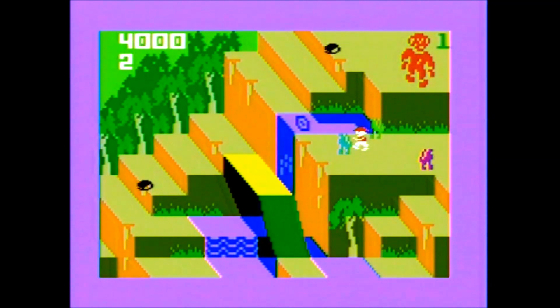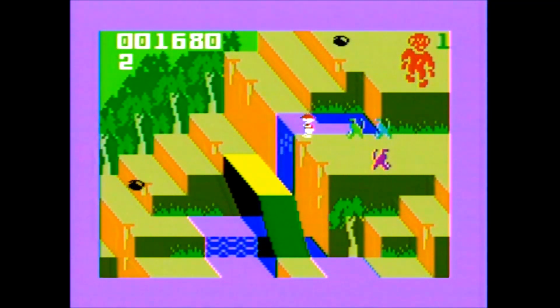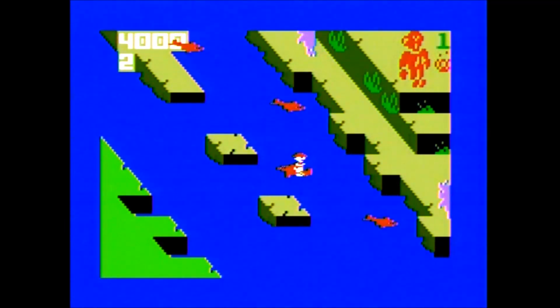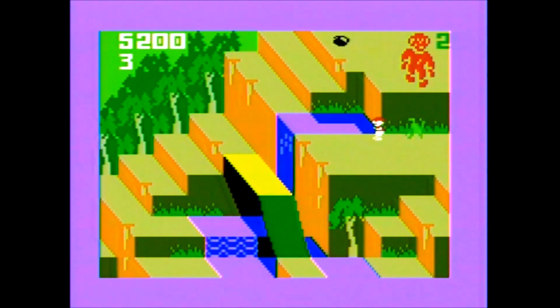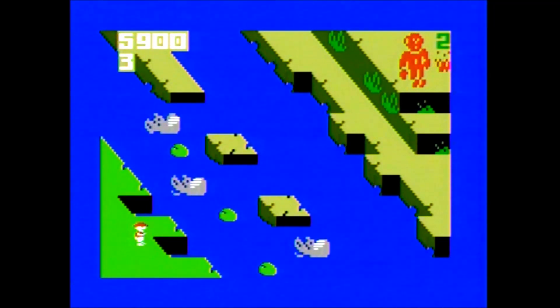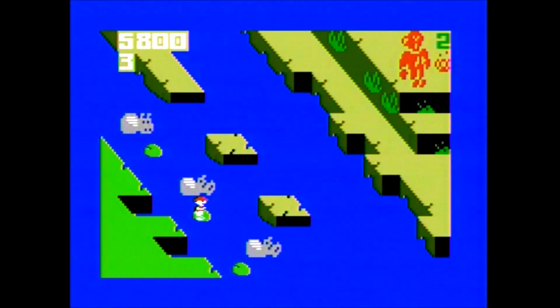Congo Bongo was the only Intellivision game published by Sega and carries a copyright year of 1983. It is based on the 1983 Sega arcade game. According to MobyGames, it was programmed by Mike Null. According to the manual, you are a hunter on a jungle safari trying to get even with a mischievous gorilla named Congo Bongo. At the beginning of the game there's a nice intro scene where the monkey sets your tent on fire, catching you on fire as well.